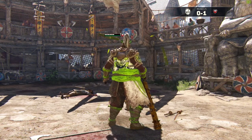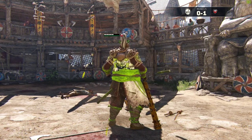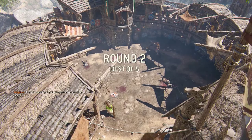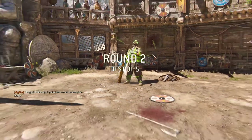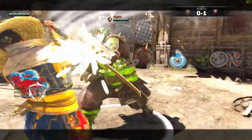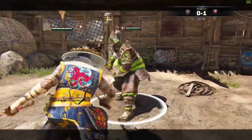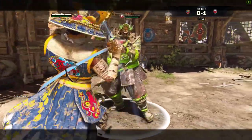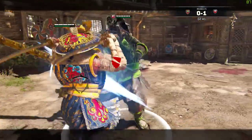Aramusha has a pretty good chunk of health. He's almost like an assassin but he has more health than assassins generally do, so that's a nice advantage of playing as Aramusha. Plus he's got a static guard, not a reflex guard, which is also an advantage in my opinion. Having played a lot of assassin characters, I hate the reflex guard.